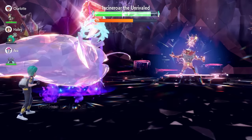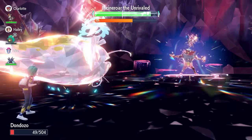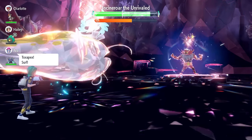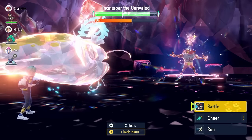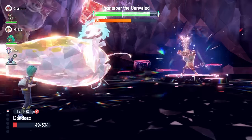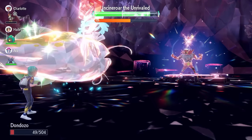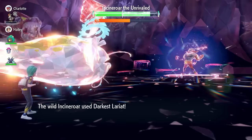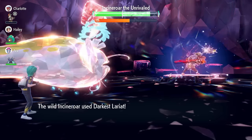Critical hits are inevitable given the number of attacks Incineroar throws out. You will also get hit with Flare Blitz and may get Burned. If either of those happen, just go for a Heal Cheer — it's very simple. The one bad thing about Dondozo is it's very slow, so it will be moving second. You don't want to risk getting knocked out, especially after all the time you've put into the initial setup. The raid timer is still in a pretty healthy position, but don't take any unnecessary chances once setup is complete.